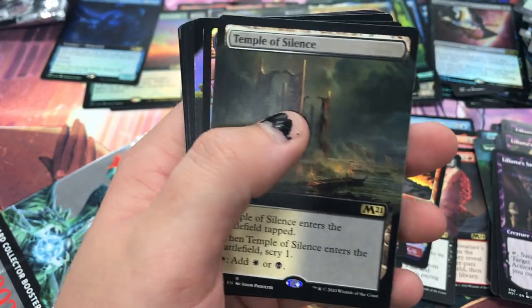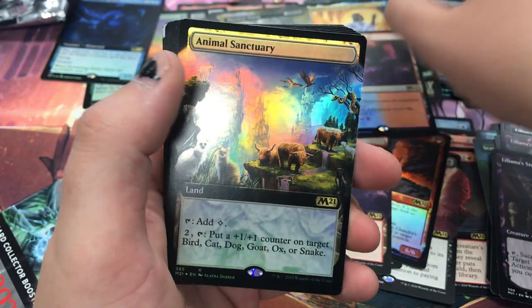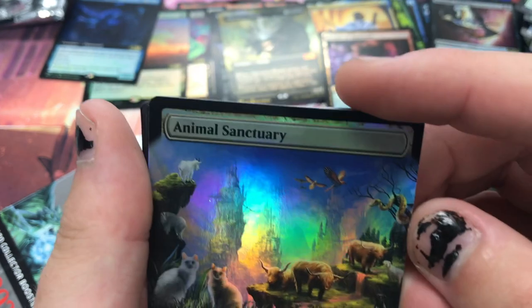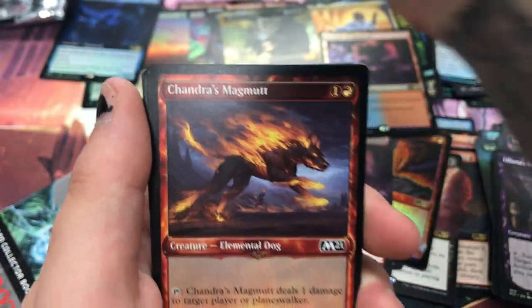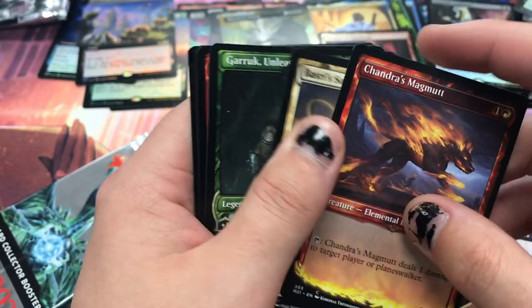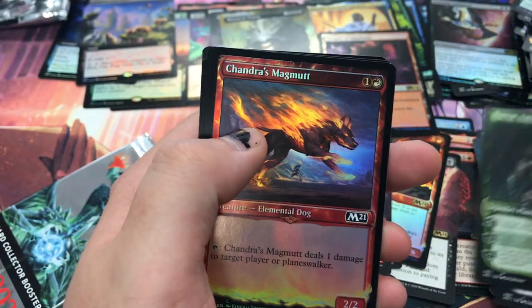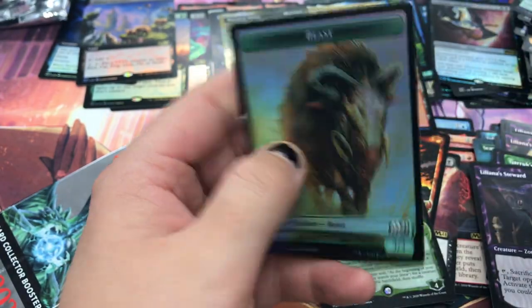Forest Altar foil — yay! No temple. Another temple — I thought this was going to be another temple. Borderless foil Animal Sanctuary — oh, that actually looks so nice too! Look at that, perfect for the cat-dog decks. I know you're building them, I am too. Garruk Altar, some other Altars that we don't care about because they're not Garruk.